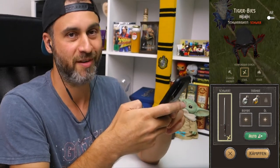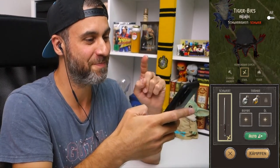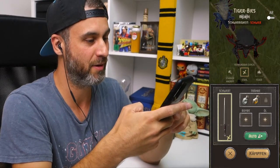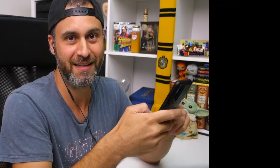Bei den Tränken nehme ich den Wolverine Trank — sonst gar nichts: kein Öl, keine Bombe. Dann gucken wir: starke Angriffe und los. Ich bin selbst ein bisschen aufgeregt, weil ich bei dem Monster immer so ein bisschen Probleme habe, und deswegen will ich jetzt sehen: Funktioniert das total easy peasy?